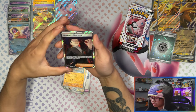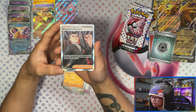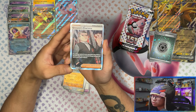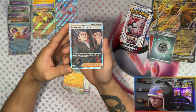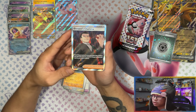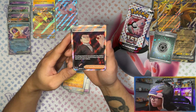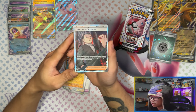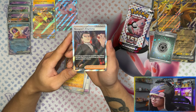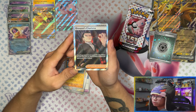Yes! Oh my days — Giovanni's Charisma full art! That's one card I need! Maybe just maybe this mini tin is going to come through for me. Even if I only get two cards, at least this time I'm pulling a full art. Giovanni's Charisma — the texture on this card is amazing. The 151 full arts you have to see in person, they look absolutely beautiful.